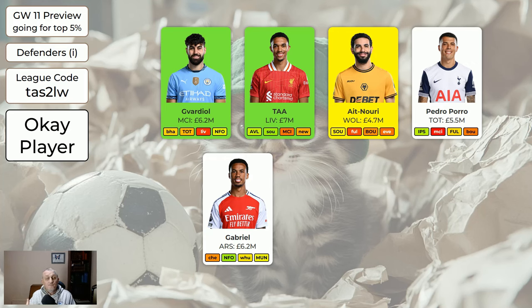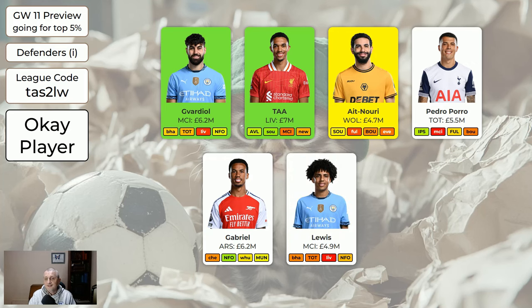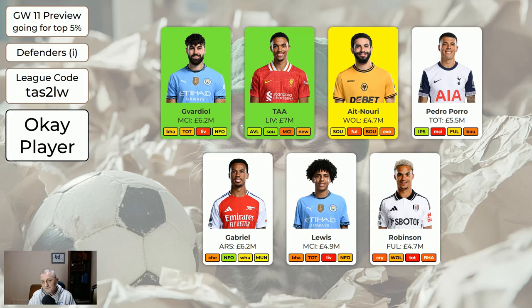Pedro Porro has a nice fixture this week at home to Ipswich, then away to Man City — probably nothing there — then home to Fulham. He's still popular enough to be on the list even though Spurs aren't keeping clean sheets, but £5.5m is quite a lot when you could get Aina for £4.7m. Gabriel at £6.2m is away to Chelsea this week, but after the international break Arsenal go on a nice run of fixtures so Arsenal players will be moving up in importance from next game week. If you don't have Gabriel, don't buy him this week — next week would be better. Lewis is a bit dodgy for minutes but at £4.9m I'm not going to sell him. Robinson at £4.7m gets to play and got an attacking return last game — all right for that price.